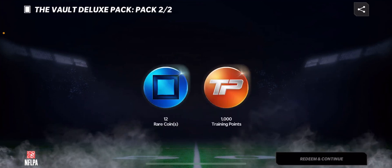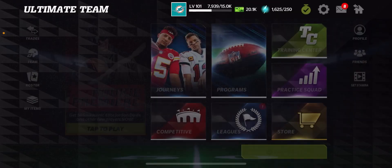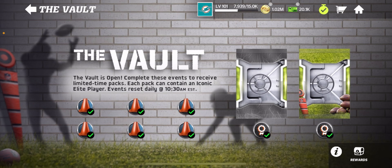We get two cards here: a rare coin and 1,000 training points. Of course, not an iconic elite. We'll have another shot at it tomorrow, but again, free rewards — you can't really complain about that.